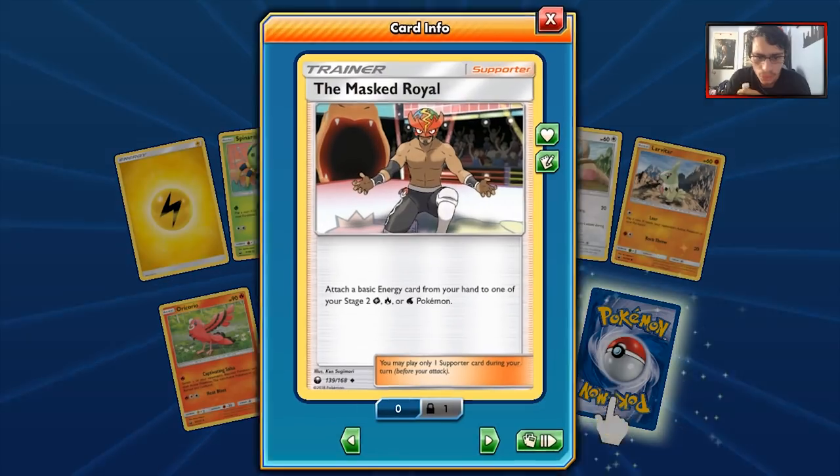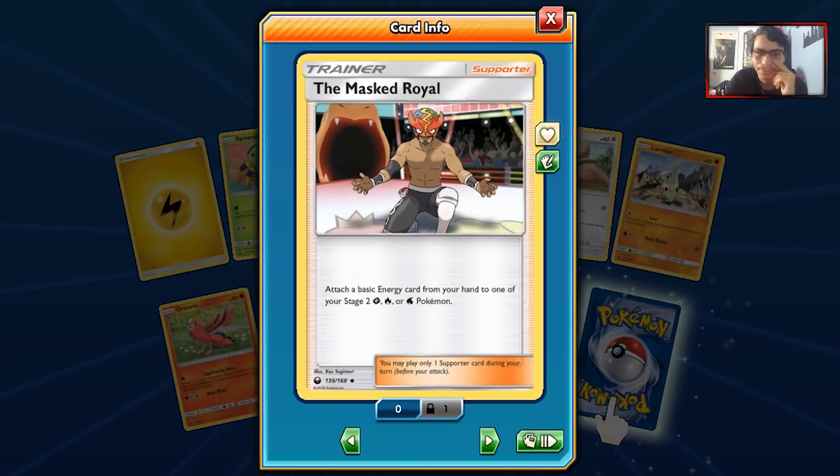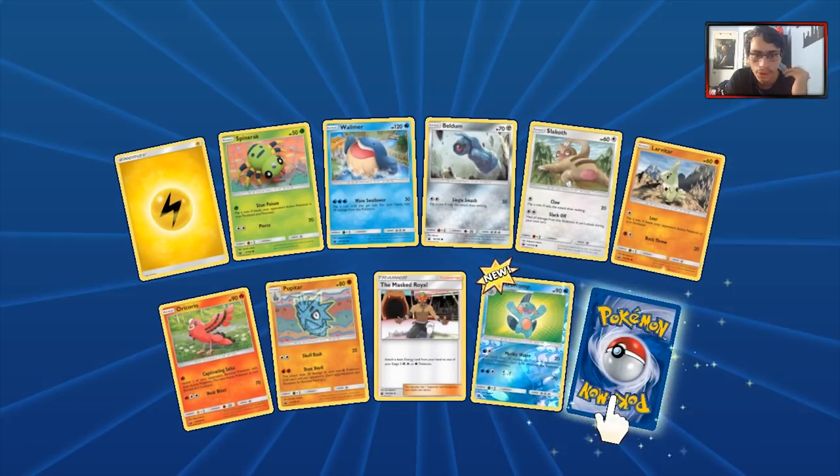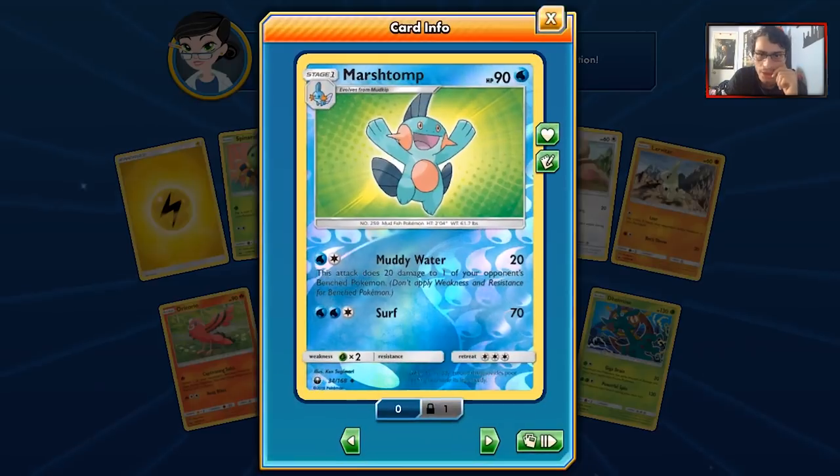We got Master Ball, which is a very interesting card — it attaches a basic energy to one of your Stage 2s from your hand. You can attach it to Sceptile, Charizard GX, Blaze Gun GX, or Swampert. It's an interesting card. We also get a Reverse Holo Marshtomp, which is nice — I want to put Marshtomp in my deck.